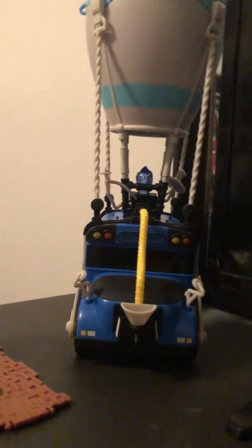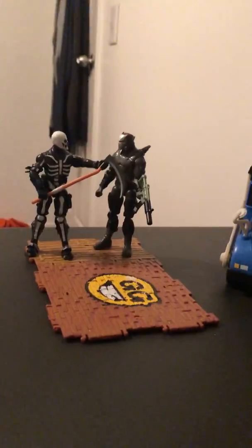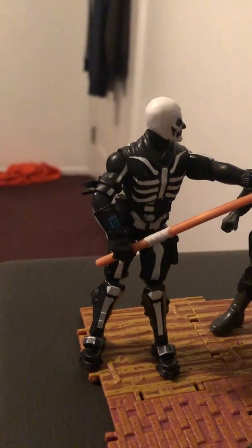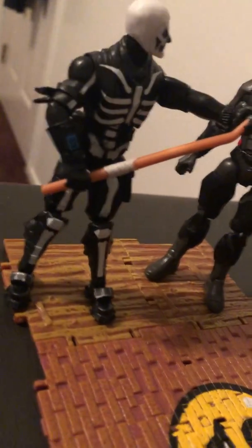Russ Lord holding a purple LMG on some builds in front of a chest. Drift painted floor. Drift himself holding a blue RBG and a gold RPG with a bright gunner back bling. Russ Lord has the Rex back bling on. Drift is aiming at the GG sign — with Omega holding a green suppressed SMG and Skull Trooper holding the scythe.